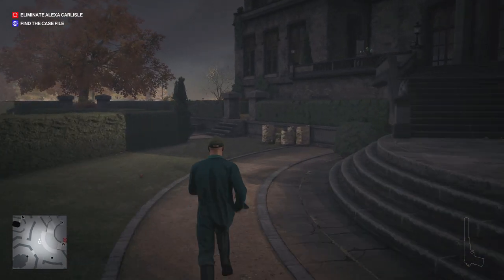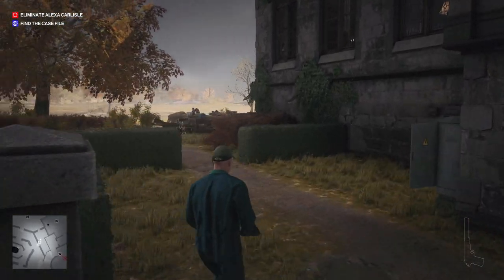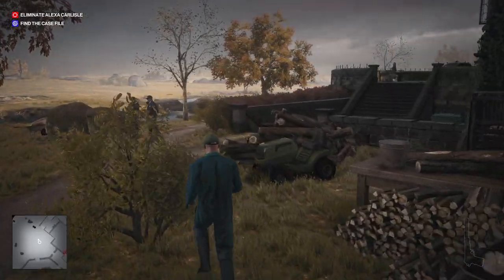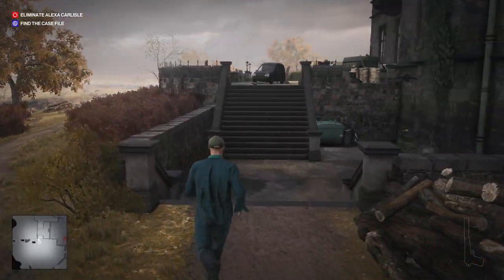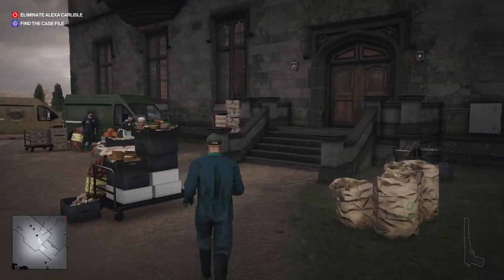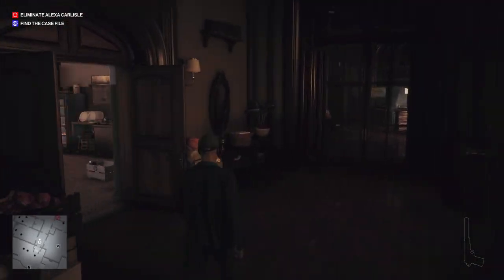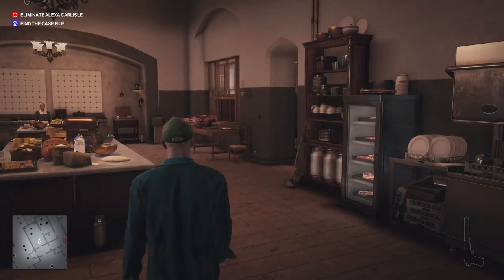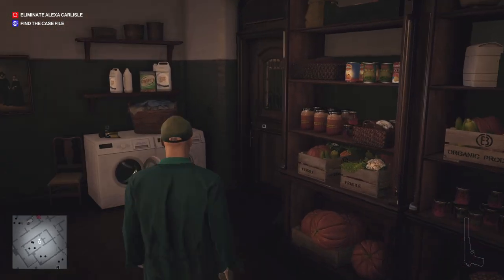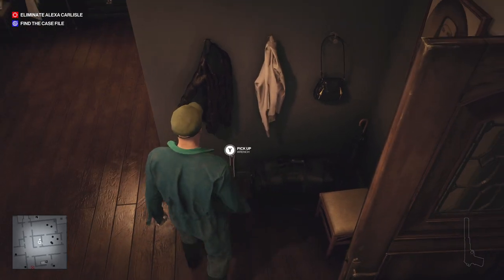I'm going to start running back towards that side entrance where I got my crowbar from. Upon entering into this side door, I'm going to take a left-hand turn and end up in the staff area. There is a changing room connected to this staff area and inside is where I can find the wrench. I believe this may be the only wrench on the map, but this is where I went whenever I needed one.